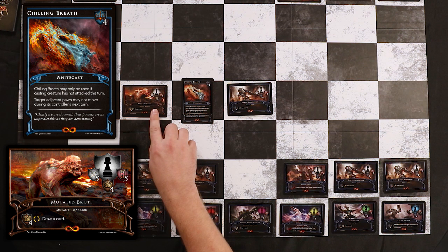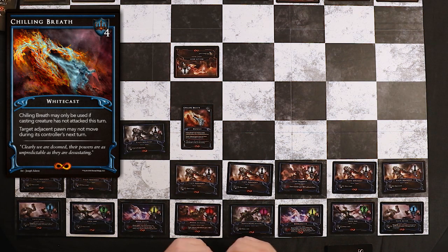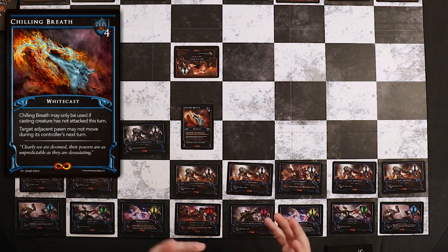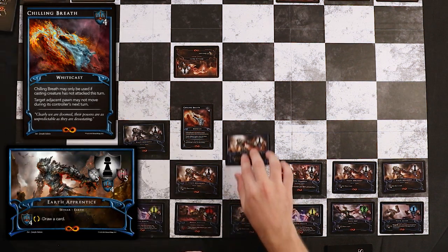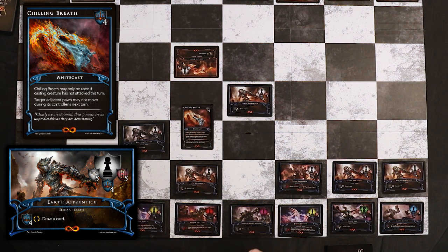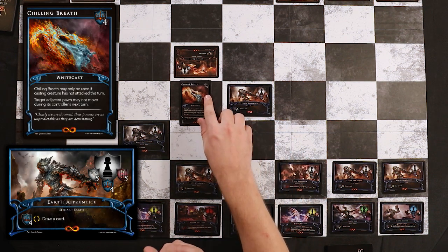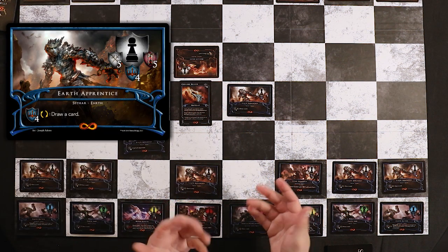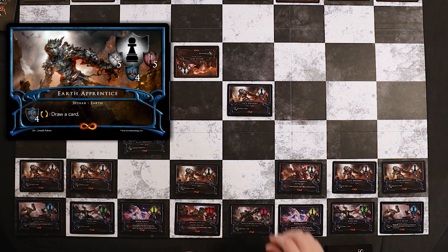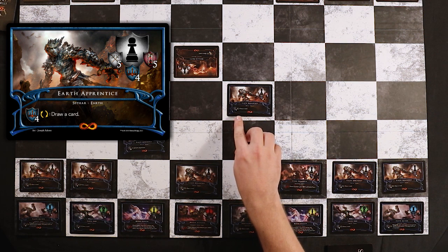With Chilling Breath, part of the Intelligence Realm, it has a blue shield and a red crown — the Intelligence Crown. This can be used by our Earth Apprentice since it has the same icon. However, our Mutated Brute, part of the Strength Realm, is unable to use Chilling Breath because it has a different icon. Chilling Breath makes it so that a pawn adjacent to the creature casting it can't move on its opponent's next turn. I could subtract the four necessary discipline to cast Chilling Breath and freeze the Mutated Brute so he won't be able to attack me on his next turn. Chilling Breath would then go into my discard pile, and my Earth Apprentice would no longer have any discipline left.